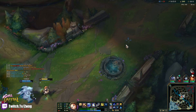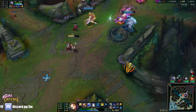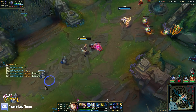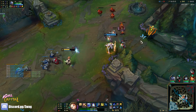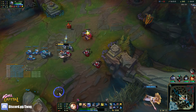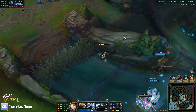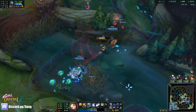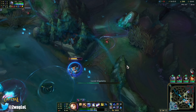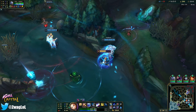I should have got a blue trinket — I hit the wrong one. When did they get Baron? Oh well. Dragons are ours. My damage is suffering though — all this haste. If I get Vi-ulted I've got Banshee's and Hourglass ready. 20 seconds. Any fruit?